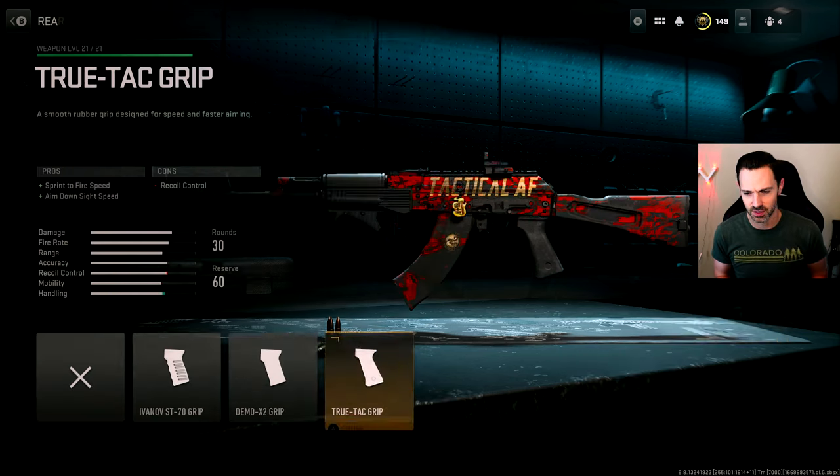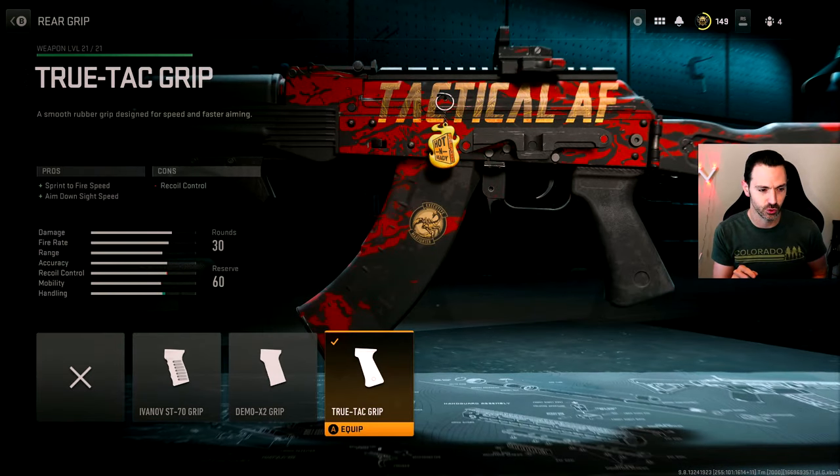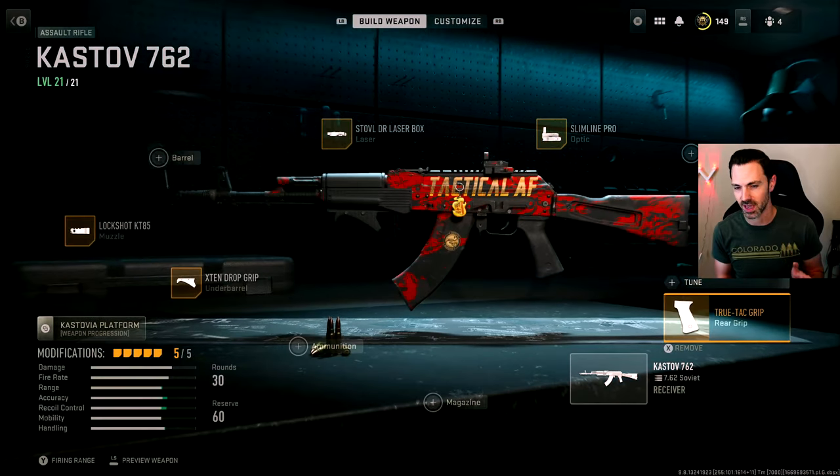For the Castoff 7.62 I like to use the TrueTac grip because it improves sprint-to-fire speed and aim down sight speed. The downside is recoil control, so I have to balance it with some of the other attachments. This build is actually very similar to what you'll see on a lot of my assault rifle builds.